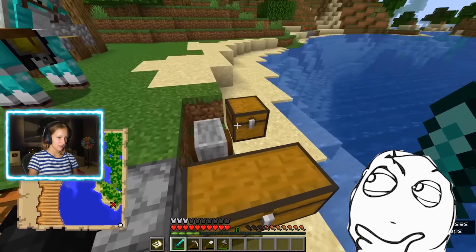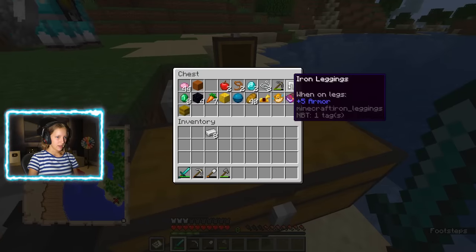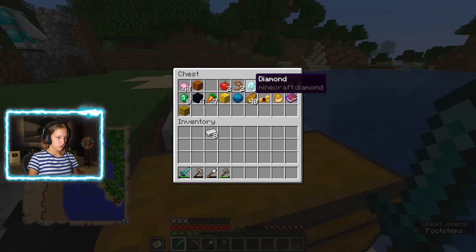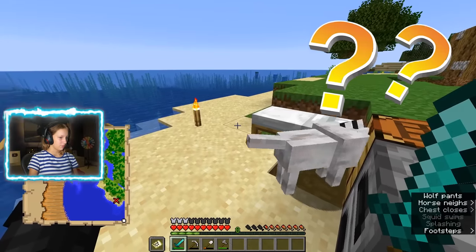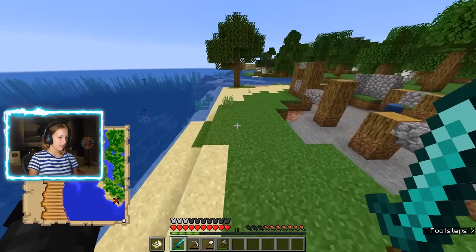Do I have any iron? I do. Iron leggings — I already have iron leggings on. I got two diamonds. What do I do with those? I already have a diamond sword. What is this map for? Did I already go to the place? I don't remember.